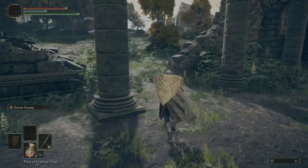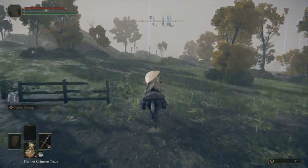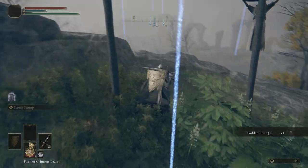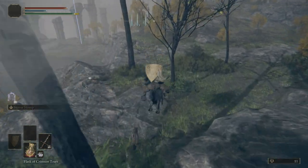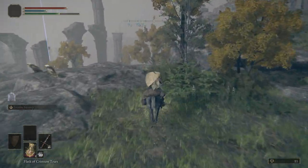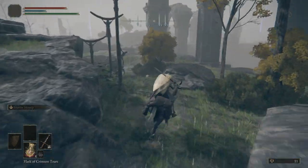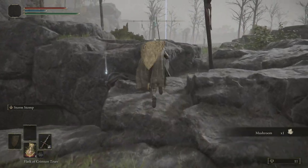Let's go ahead and hop on Torrent — hold X, press up on our D-pad depending on what you switched the spectral steed whistle to. Right here you can fight these bats if you want to; I'm not going to — I'm going to run past them. Just kind of follow the cliff side here. We're going to come up right here. Be really careful, every now and then some bats will roll up on you and try to kill you.